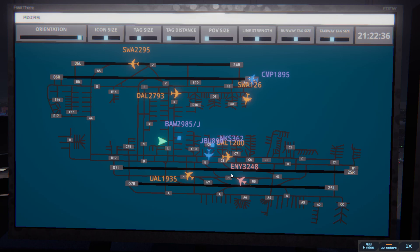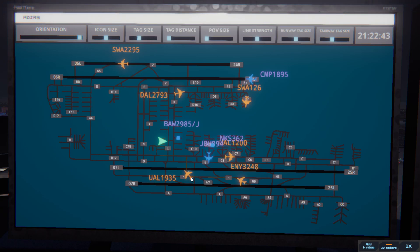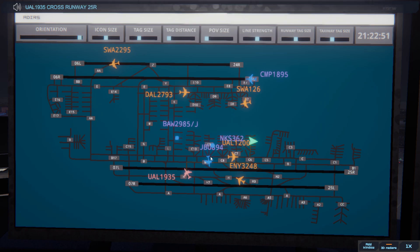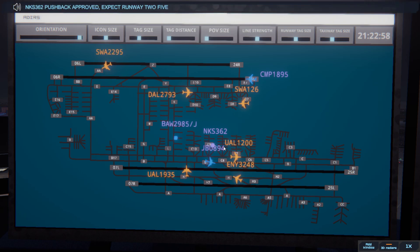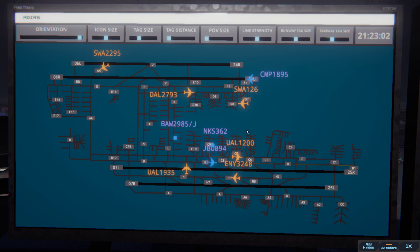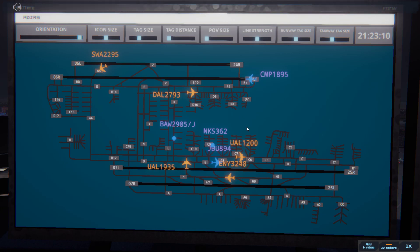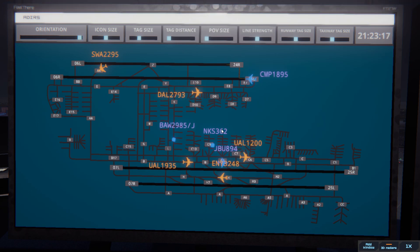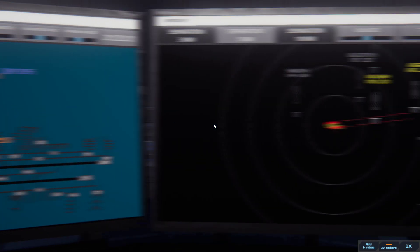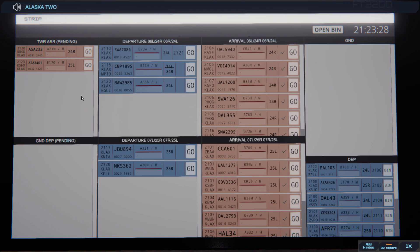United 1935, taxi to ramp via Juliet Bravo Charlie 6. Taxi to ramp via Juliet Bravo Charlie 6, United 1935. Envoy 3248, taxi to ramp via Hotel Juliet Charlie. United 1935, cross runway 25R. Cross runway 25R, United 1935. Spirit Wings 362, pushback approved, expect runway 25R. Ground, 25R, pushback approved, Spirit Wings 362. COPA 1895, runway 24L cleared for takeoff upon reaching altitude 1000, contact departure. Los Angeles tower, Alaska 233 on final 24R. Alaska 233, runway 24R cleared to land.